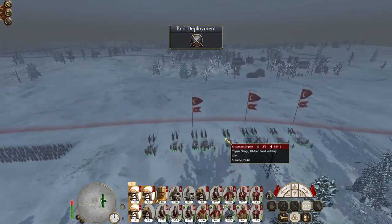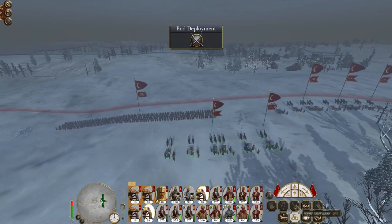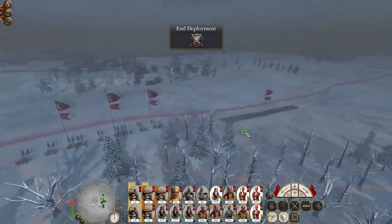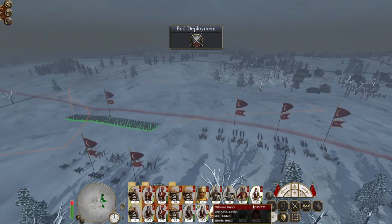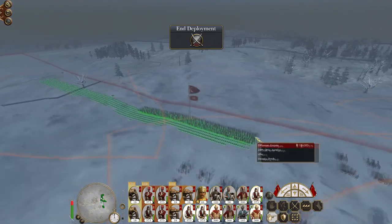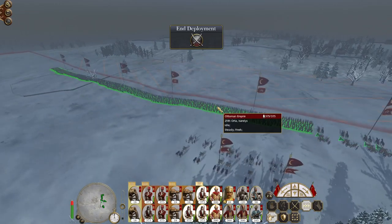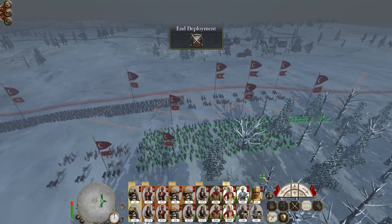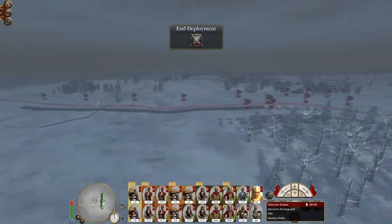Trot the guns up to the top of the hill. Deploy my howitzers — blast them with quicklime. Two brigades of infantry coming around each flank. Put our Secbands on our light infantry going straight down the middle. Cavalry on the edge of each flank, general in the centre.